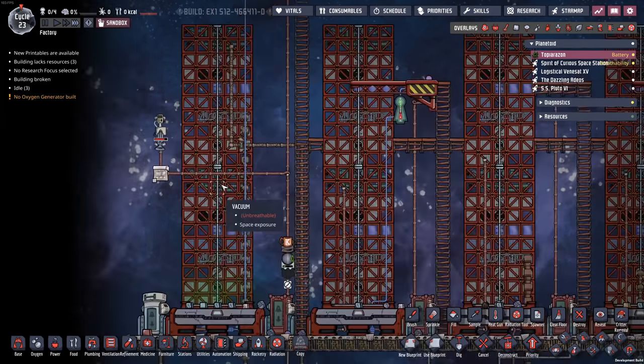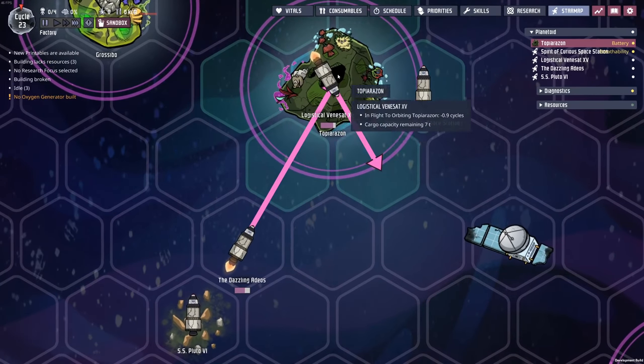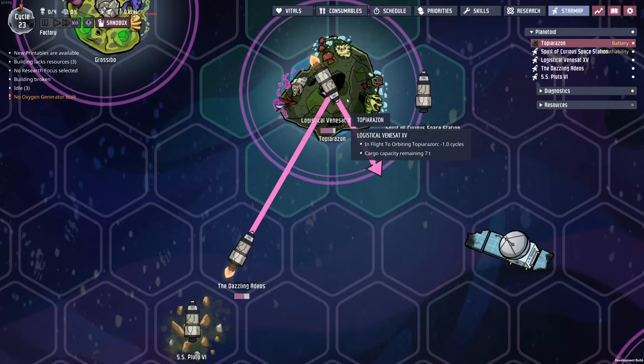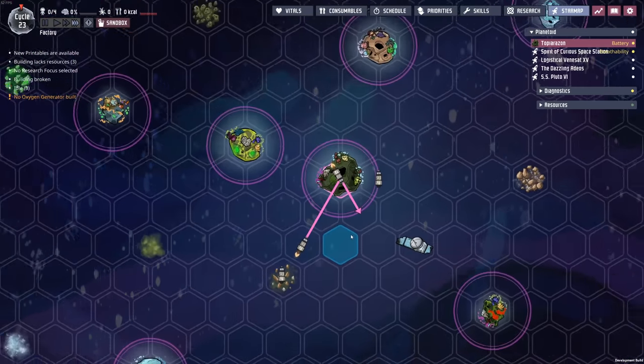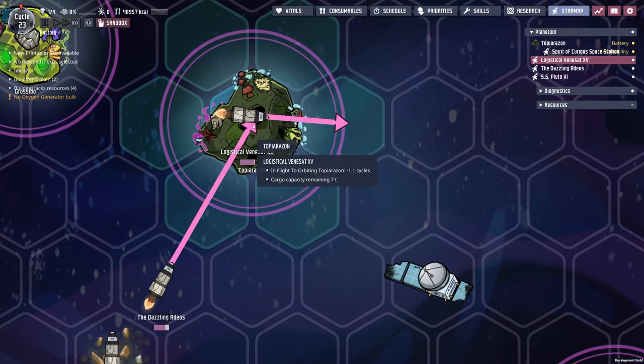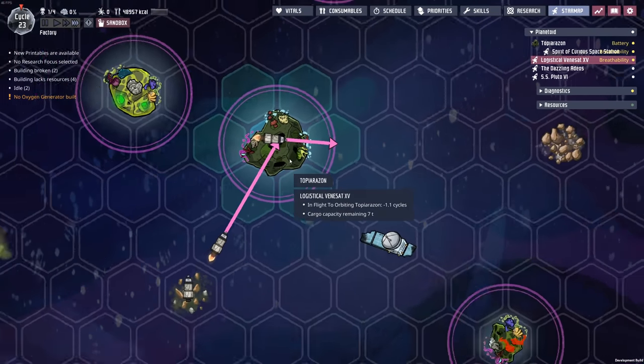I've run into a couple of problems. One, you can't unload tungsten. Two, for some odd reason I have a rocket that has vanished into the vacuum of space — I can't land it. Flight to orbit: minus 1.1 cycles. That does not seem okay. I think I broke the game, sorry.